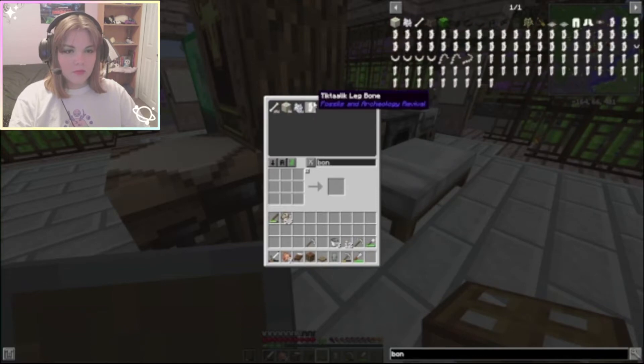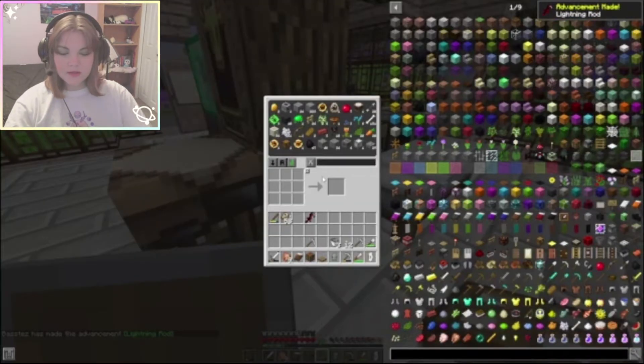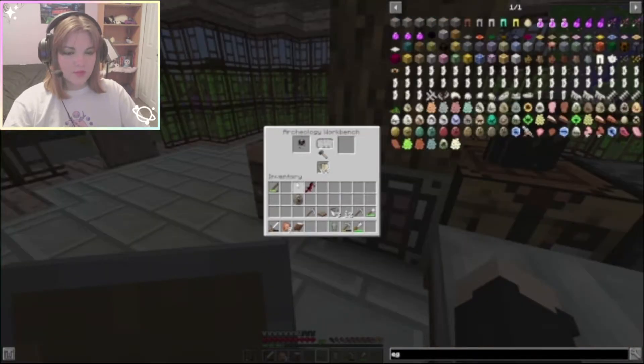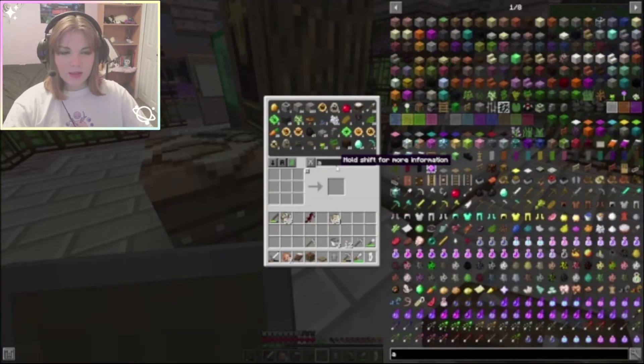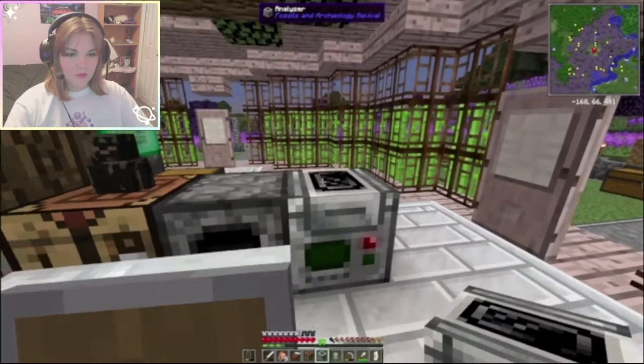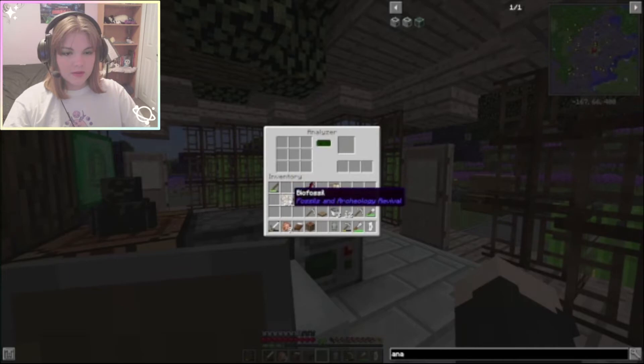Lots of fossils, bones — oh there's our ancient sword, nice! There are a lot of helmets that we have. I need to put the relic scraps in there to actually start repairing it. Let me get the analyzer. We'll put this on top, go to bed quick, and let's split this in two.